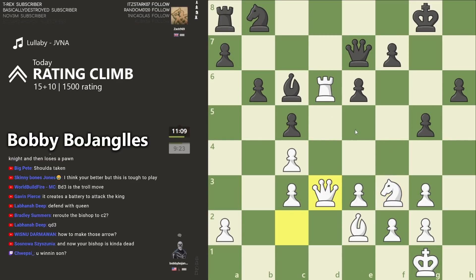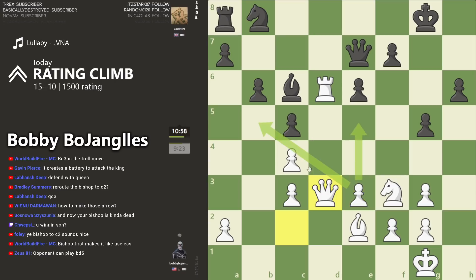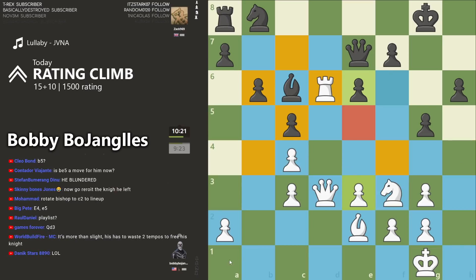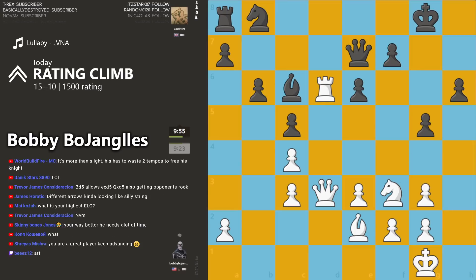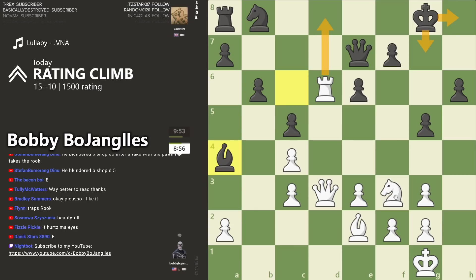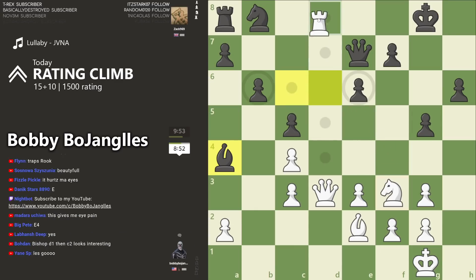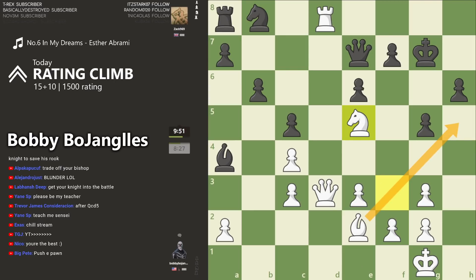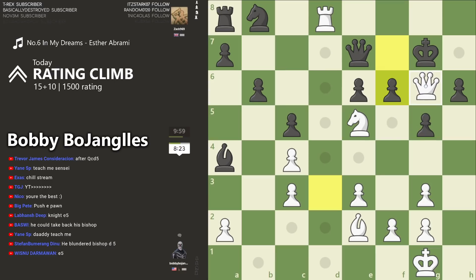Kind of feels like I have a slight advantage but I'm not really winning it. Now what happens if I just hit him with it — it looks kind of dicey for him. It's got to be good, right? I don't understand how that could be a bad move because it's pinning his knight to his rook. Isn't he kind of choked now? I'm just bringing all my pieces over — oh, that's checkmate right there. That's just checkmate.